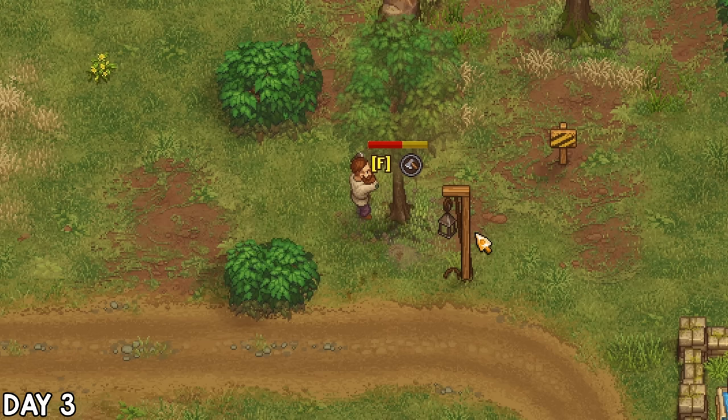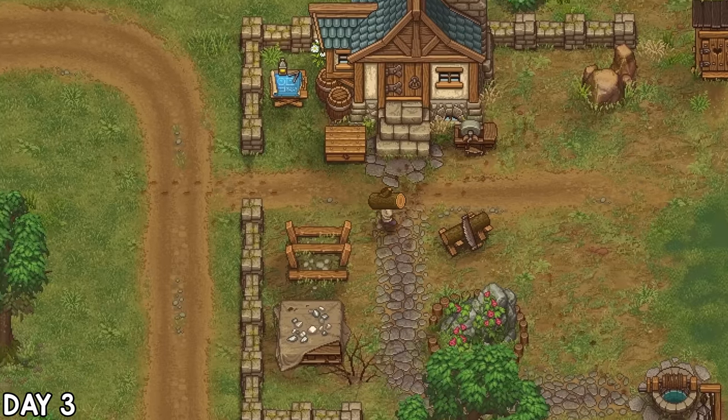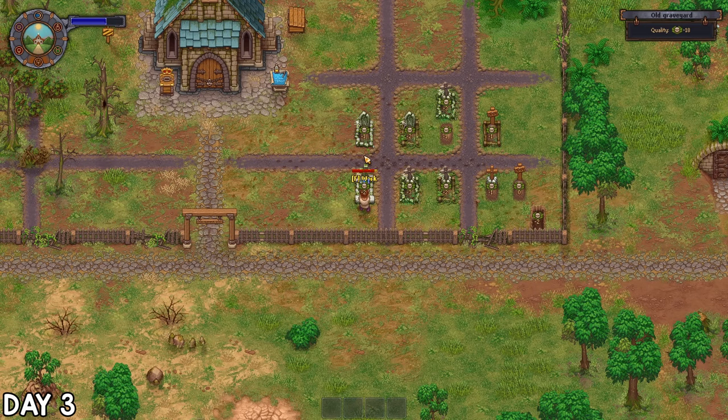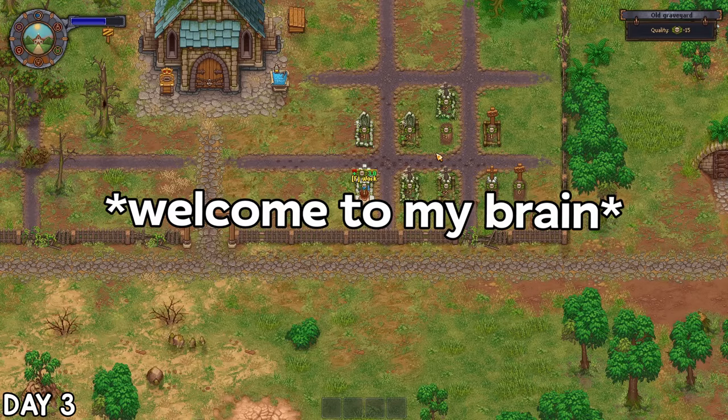Of course to craft with wood I need to chop some trees, pick up the log that drops, and carry it home. It does also need to go into storage, which clearly took a minute for me to figure out. For some reason I then dropped the crafting and used my repair kits in the graveyard — you're going to see a lot of this behaviour. I do have ADHD after all.